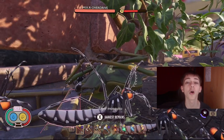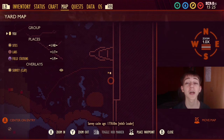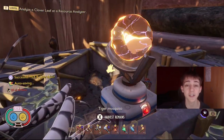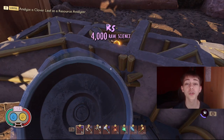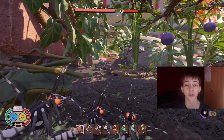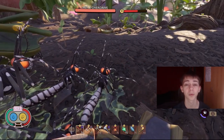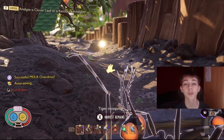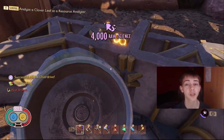The next three mixers are all new and in the upper yard area. The first one I did has tiger mosquitoes and ticks attacking it, and it is in the eastern part of the upper yard. You'll also get a green shield bug late on into this one — it's quite difficult. I definitely recommend you build around it and be very prepared. These are also considered super mixers, so you'll get 4,000 raw science for each of these that you do.